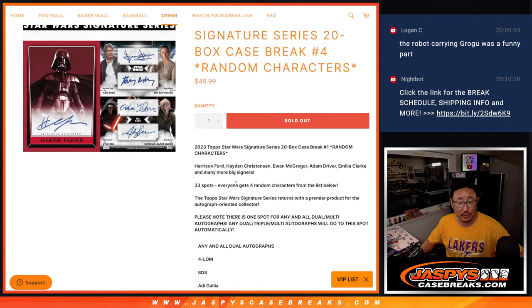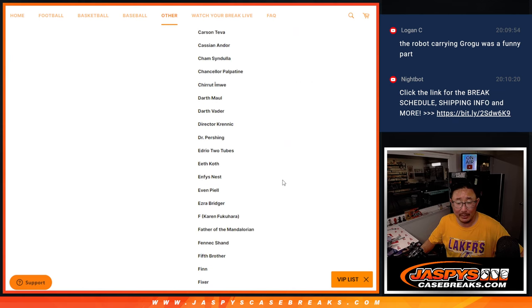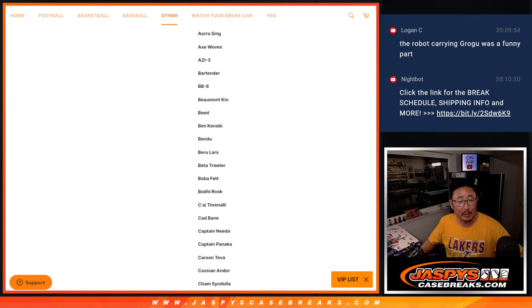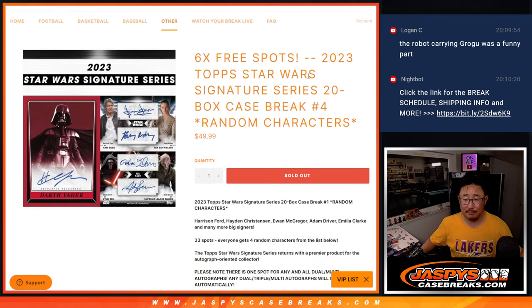One spot gets you 4 characters. And there's one spot that'll get any and all multi-autographs. And then there's the whole big list of characters right here, all from the different Star Wars properties — animated, live action, past, present, future.